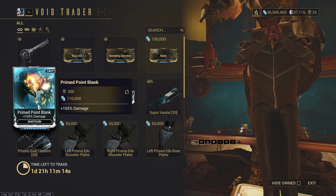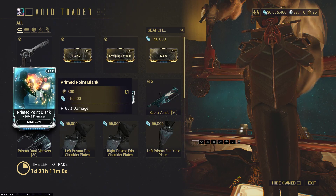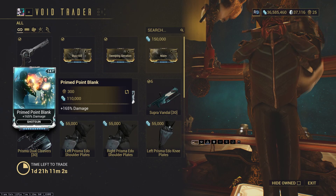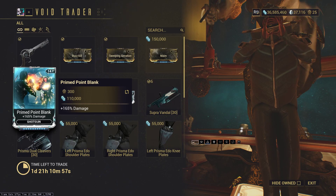Prime Point Blank — you want this mod. It's a good mod. It'll go on every shotgun build; there's no shotgun that won't use this. Shotguns definitely love their base damage mods. This is worth getting.